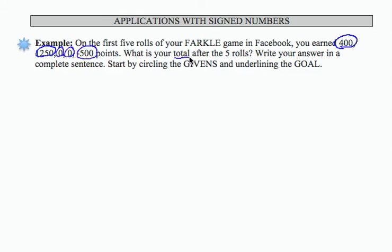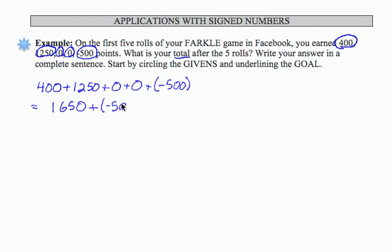What is your total after the five rolls? So what we're going to do is we're going to add 400 plus 1,250 plus 0 plus 0 plus a negative 500. That's going to give us 1,650 plus a negative 500. And I can go ahead then and reconcile the signs to get 1,650 minus 500 for a total of 1,150.